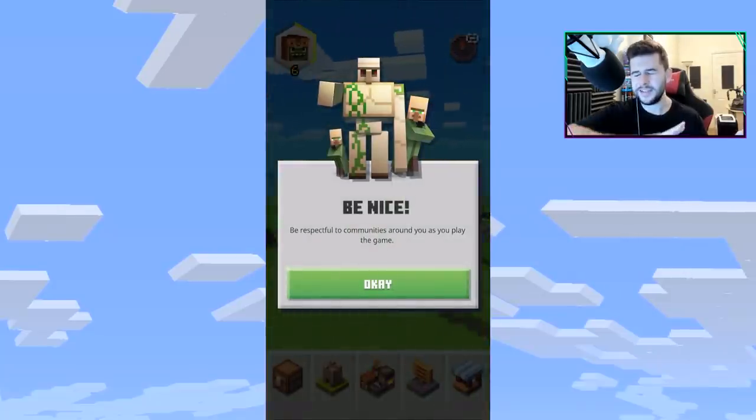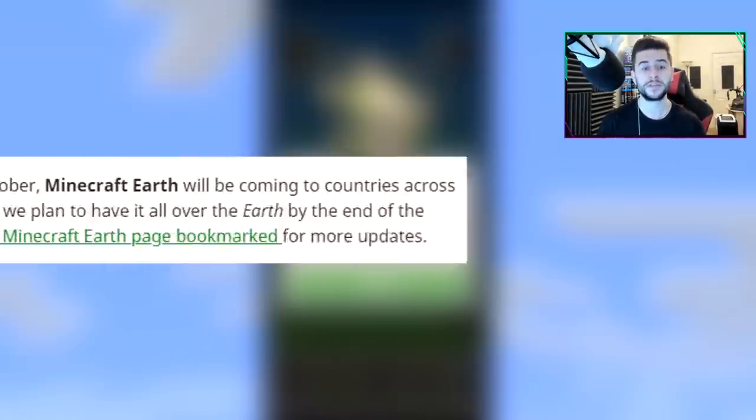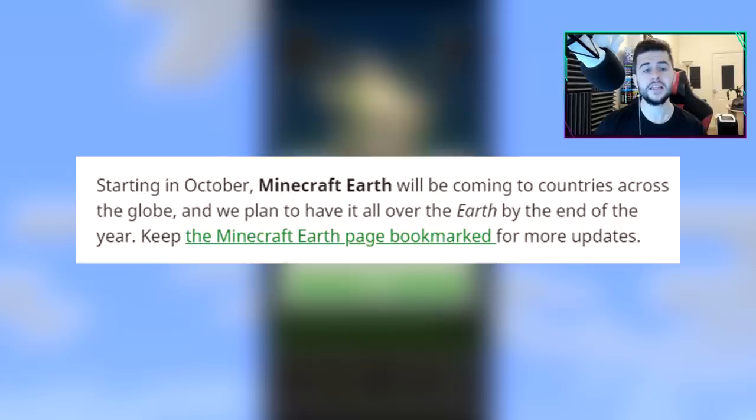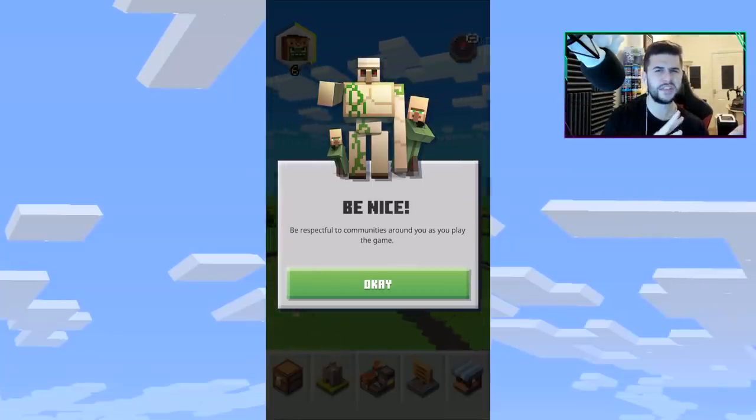Before anybody leaves — the common question: when is this game actually releasing? It's releasing at some point this month, which is October. Posted on the official Minecraft website it says: starting in October, Minecraft Earth will be coming to countries across the globe, and they plan to have it all over the Earth by the end of this year.